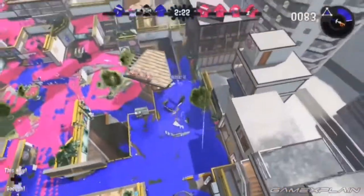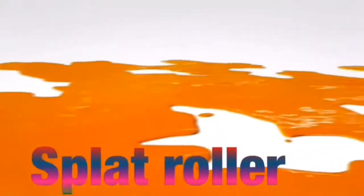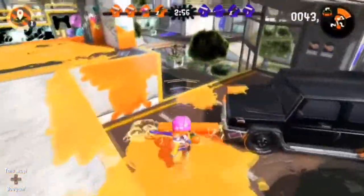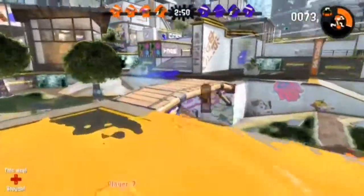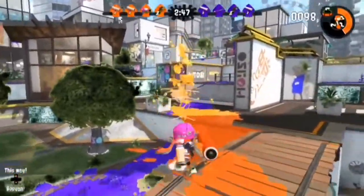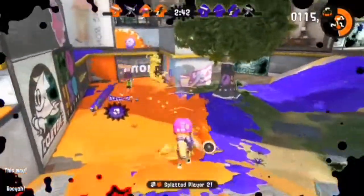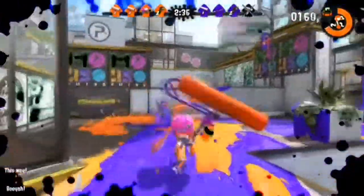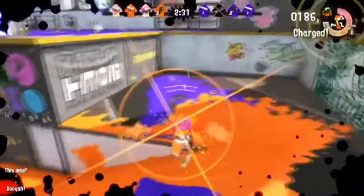At the number four spot we have the Splat Roller. I put the Splat Roller in the number four spot because I love these rollers — you could have it on the ground, or you can use it as a gun. If you just hold the ZR button for like one second and then let go immediately, it splats just a little bit.